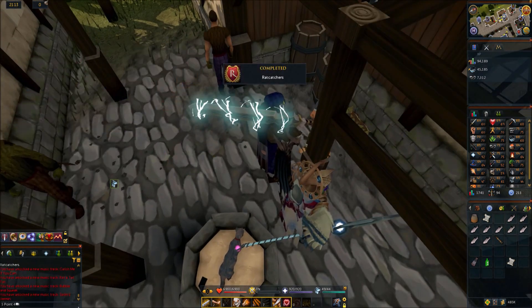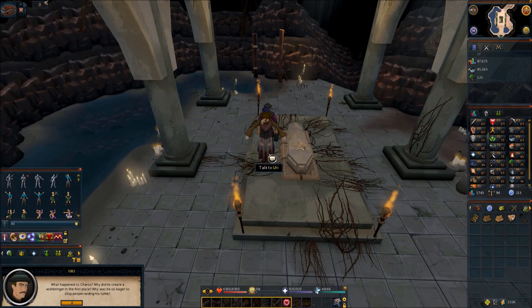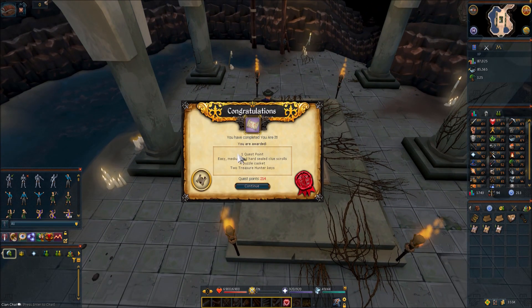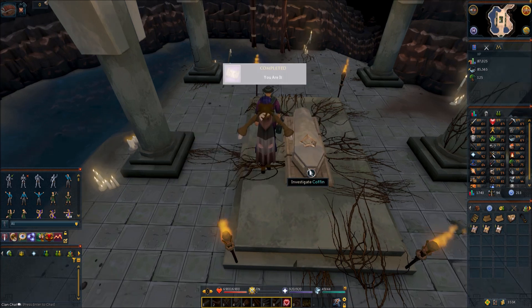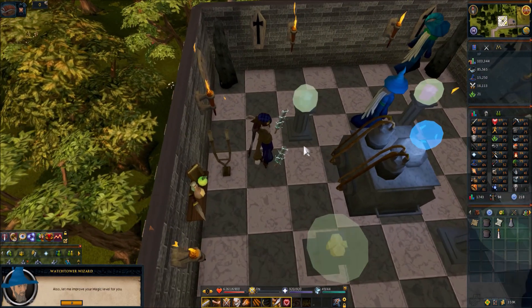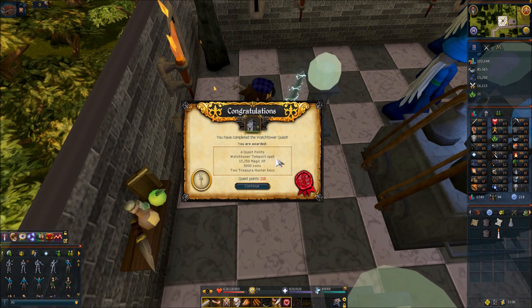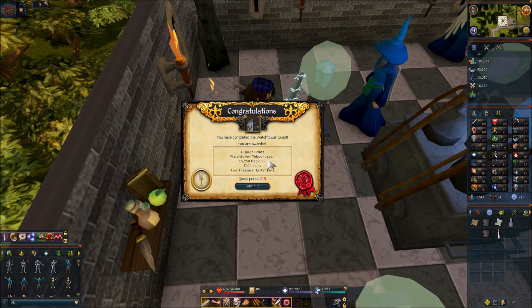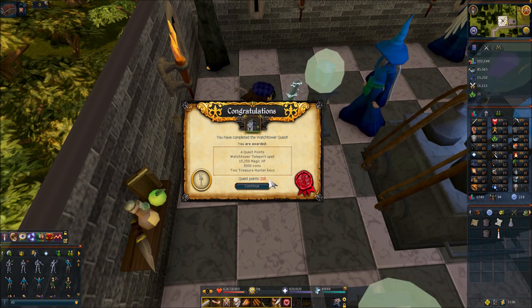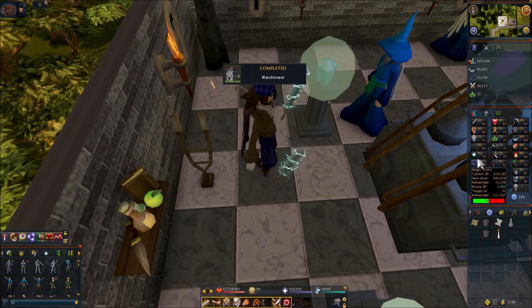Doing the You Are It quest, the new one that came out about a month ago. I thought it was going to be a lot harder — one quest point. Then the Watchtower quest: four quest points, 15k magic XP, and the Watchtower teleport spell which is pretty much useless because we have lodestones. Four quest points and 15k magic — not even close to a magic level anymore.